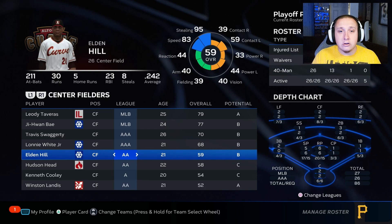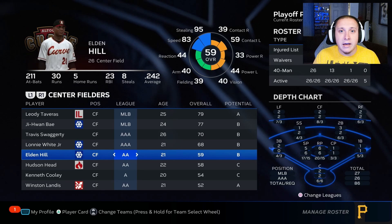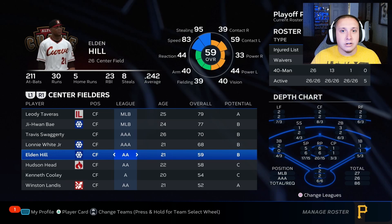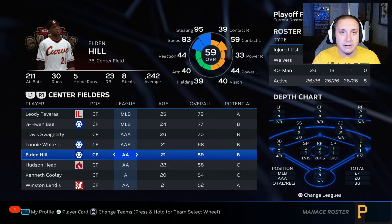Those are the strategies you can use, but make sure you're focusing on getting your players playing time within the minor league system — it is the single most important factor to whether a player progresses in MLB The Show 23. Any discussion about which overalls should be in triple A, double A, or single A needs to be paired with a discussion about playing time, because these two things are directly linked for developing prospects long-term. Hope this was informative — leave a like, comment, subscribe, and I'll see you in the next one.